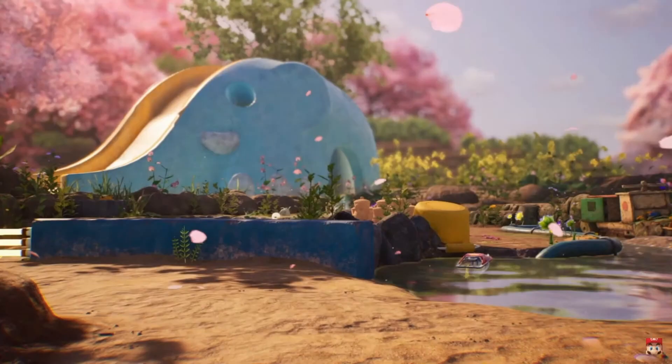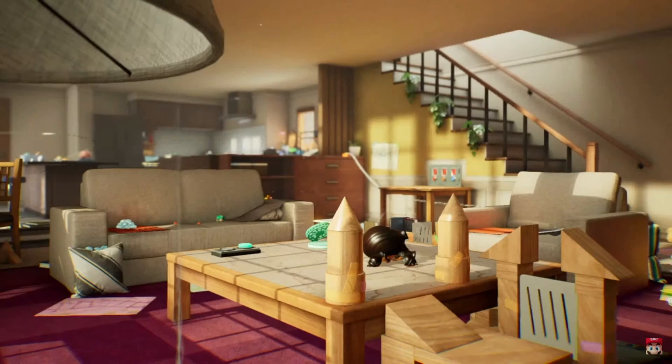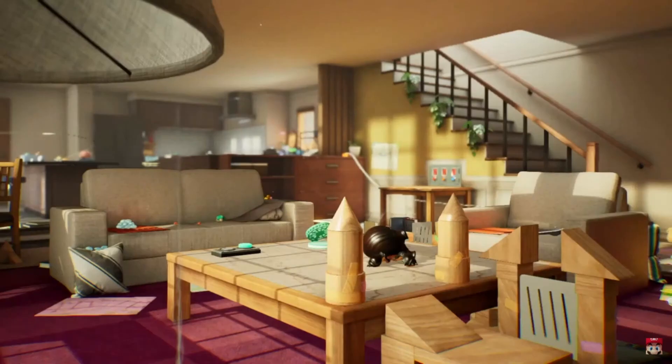Unfortunately, the next shot doesn't reveal anything new besides what might be an electric gate on the very left of the screen, but our next shots are a real doozy, revealing the inside of the house again — this time in a living room — and showing us the armored cannon beetle from Pikmin 1! Oh my god, this is actually so huge, we stay winning! It doesn't look like there's anything else that's new, unfortunately.